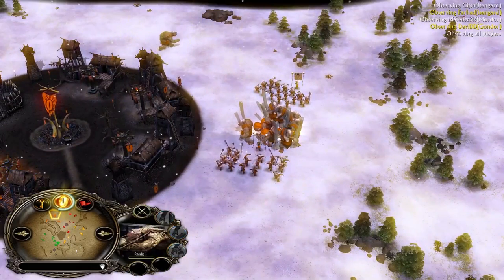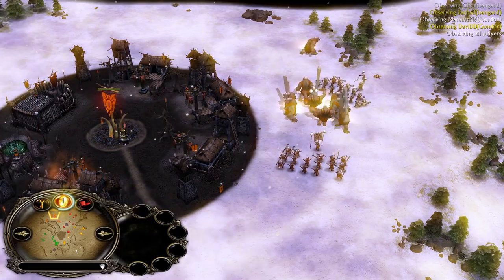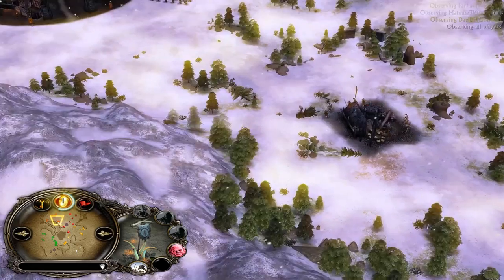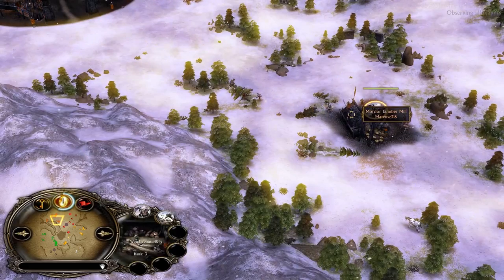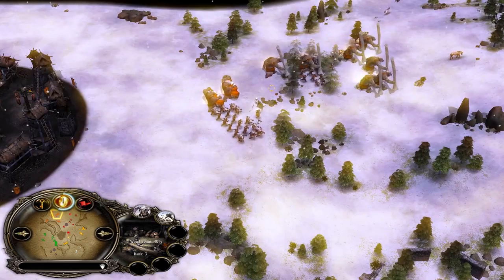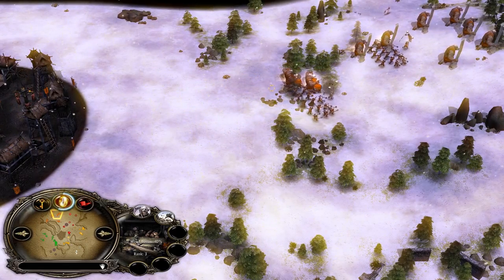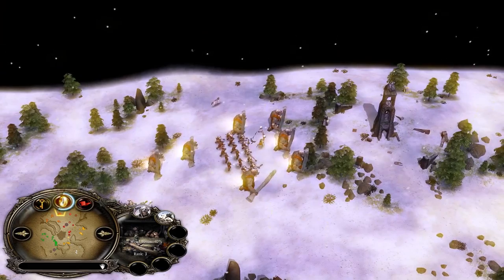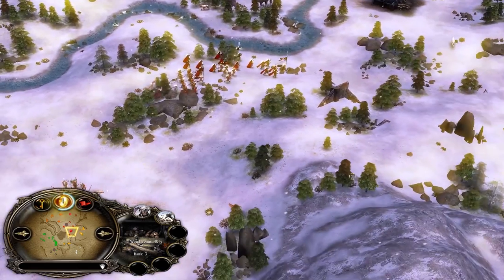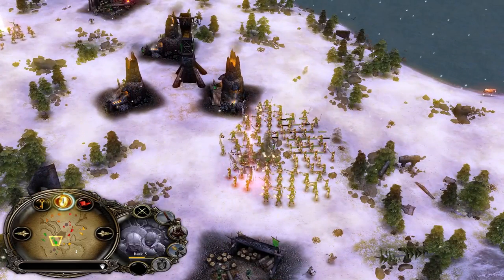Mordor top is still preparing — he has a massive troll army, recruiting even more Drummer Trolls. But without the Witch King and Darkness it's still quite difficult. Money is tuned down in patch 2.22 version 3.0, so you can't keep recruiting trolls and orc archers and still have money to spare for the Witch King — you need to choose one or the other.